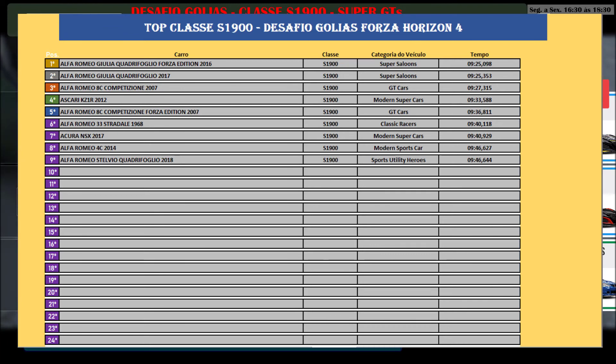In third position we have a time of 9:27. Our last challenger was the Ascarica Z1R — it didn't get close to those times, finishing around 9:33. But at least within its category of modern supercars, it managed to dethrone the 2017 Acura NSX. Though we've only had two challengers in that category so far, so there's not much to celebrate. Since this is the first Super GT category car, there's not much more to show on the table.